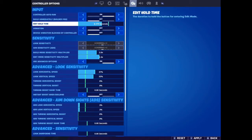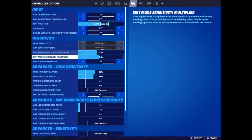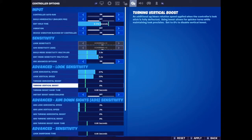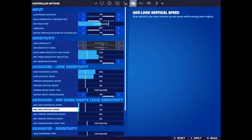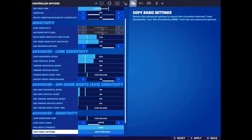You want to have advanced options on. Build mode sensitivity would be two — these don't really matter until it gets to this. So that would be 37 — the horizontal speed 37 percent, vertical speed 33 percent. Turn off your boosts and all these instant boost when building — turn that off. Now this is where it really gets to it: three percent — have it super duper low. Even two percent is alright, I just prefer three percent.